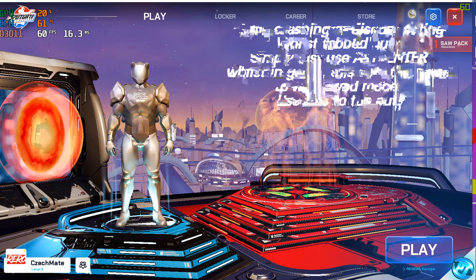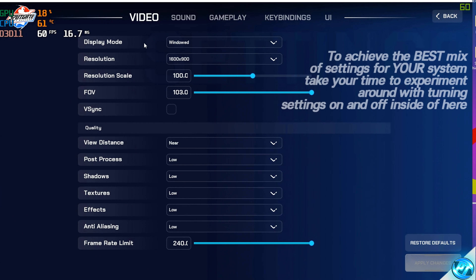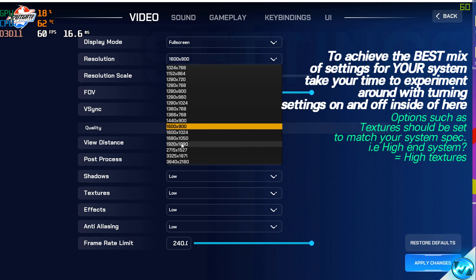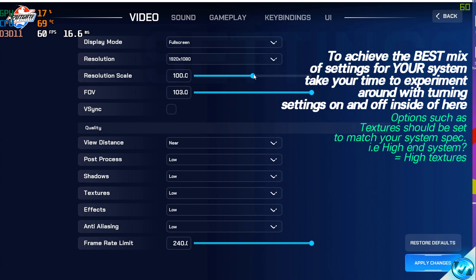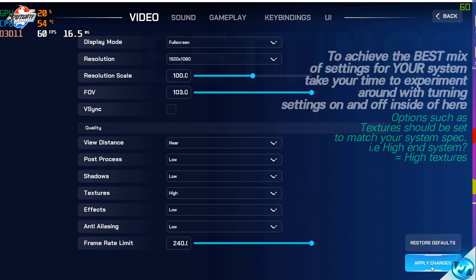Go to the Settings cog in the top right. Set Display Mode to Fullscreen and Resolution to your native monitor resolution — or 1280x720 if you're on a lower-end config, otherwise 1920x1080. Leave Resolution Scale as default. Disable VSync. On the right-hand side, adjust settings based on your chosen config — for high-end, set Textures to High, but keep most options as low as possible for best FPS. If you're unhappy with the look, swap configs and re-check. Finally, ensure the Frame Rate Limit at the bottom is set to 240 and hit Apply Changes.